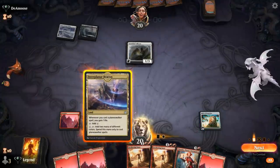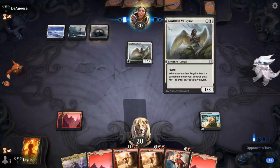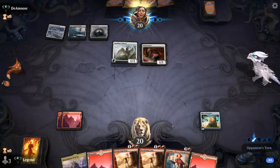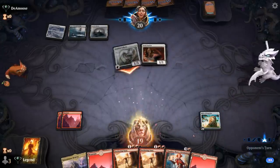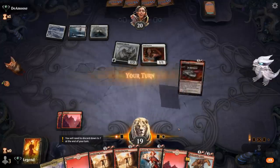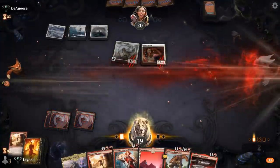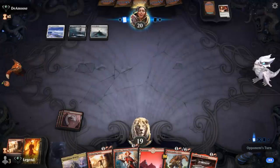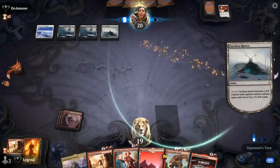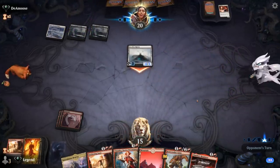Hopefully we can still cast Sweltering Suns before their creatures get too large, though Angels often get to 4 toughness. We see a Soul Warden instead, so cracking the Relic. Sweltering Suns lines up quite nicely here. Could've considered playing Beacon in case I draw a second one and want to play Novice Pyromancer to gain life — although Faceless Haven is going to be pretty annoying as a way to pressure our Planeswalkers.